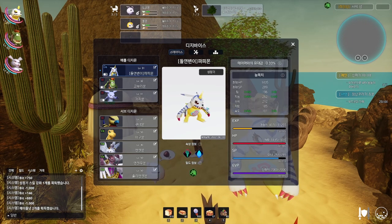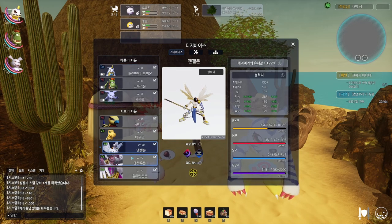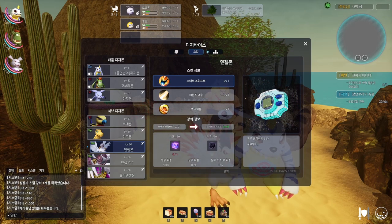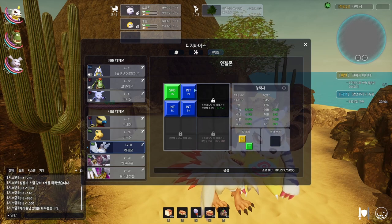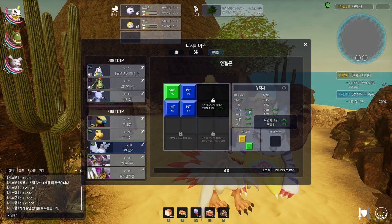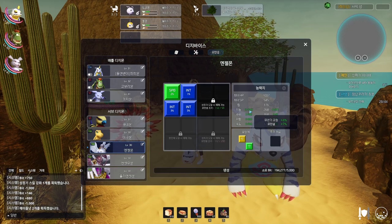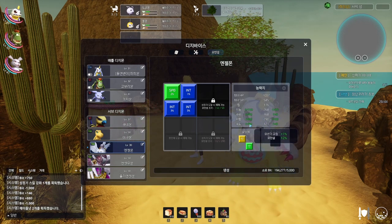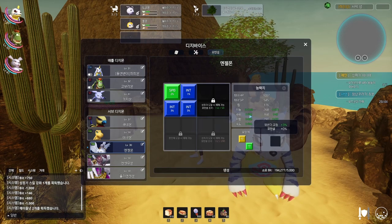The bonus stats upon hatching go into various stat sections. For example, this Digimon only has 7% Int, but I got 4% from it turning into a Patamon, plus 1% speed automatically upon hatching, and a bunch of resistance and defense stats.